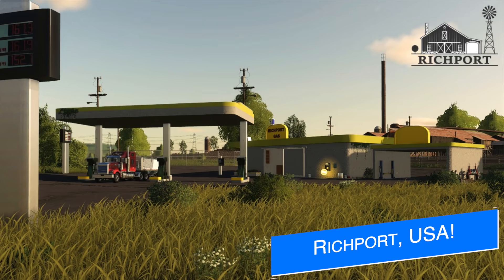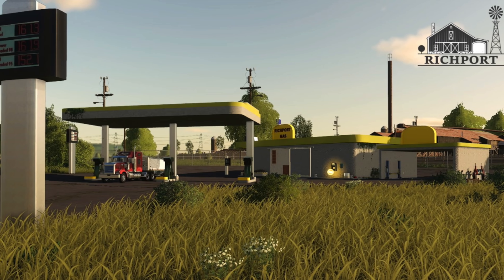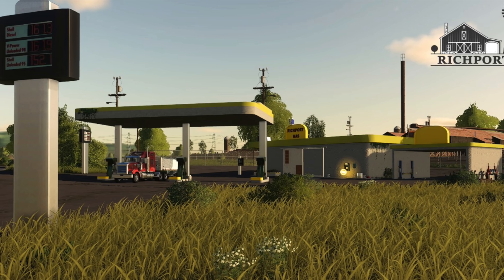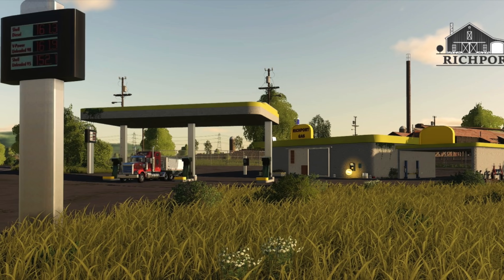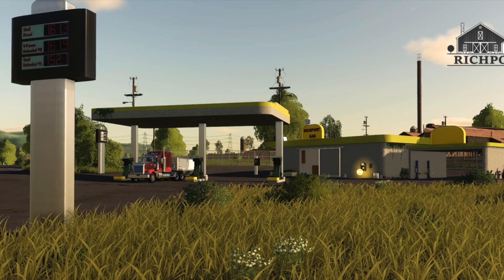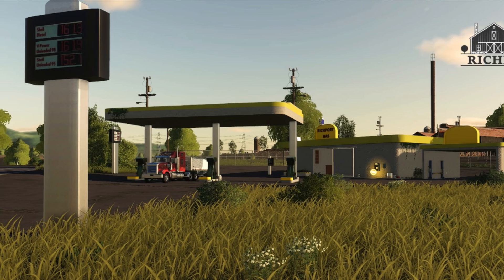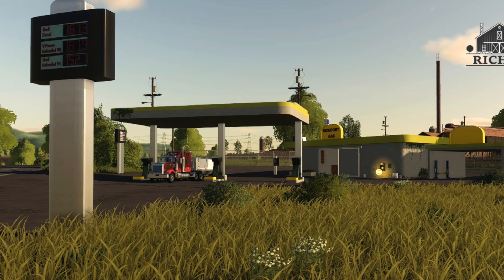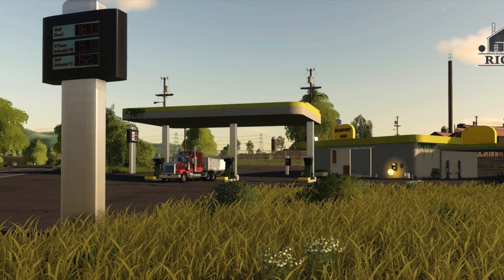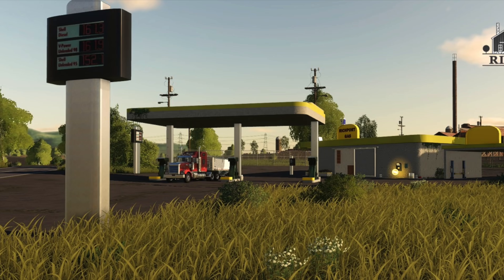Lastly, today we get a new screenshot from White Bull Modding on their next map, Richport — a new American map being created for all platforms. Here you can see the new gas station. It looks a little expensive, to be fair. Hopefully that's in euros — no, it's definitely American dollars since it's a US map. That's quite high even for 2009 standards. But nonetheless, here is a beautiful new screenshot for a USA map currently in development for all platforms.